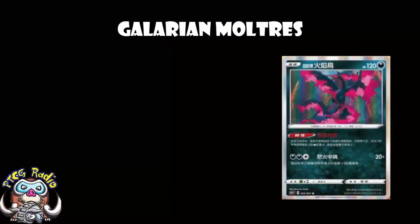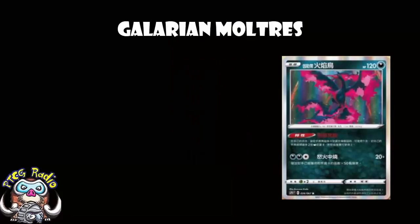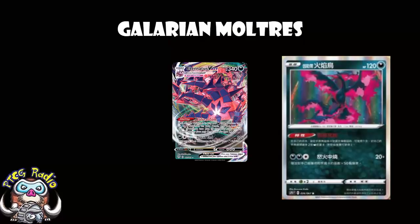And you're a Darkness Pokemon, which means you're hitting weakness against Shadow Horse, and that's kind of cool. You've got some nice partners, so you'll work nicely in an Eternatus deck. Go team, ladies and gentlemen!